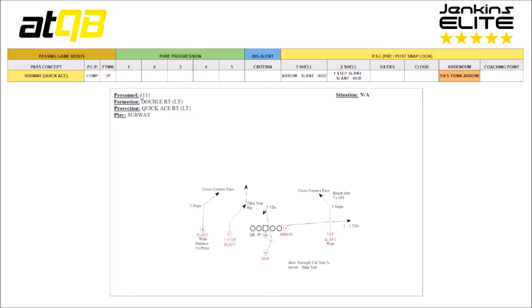Personnel and formation: personnel is 11, meaning one back which is our H, one tight end which is our Y. Double right — anything with a D means 2x2. We've got our X and our F on the left, those are our two receivers, and our Y and our Z on the right, those are our two receivers. That's what makes it a 2x2. Our Y is obviously attached as the tight end. Protection is quick ace right and the play is subway.